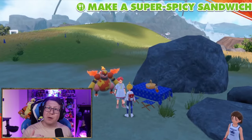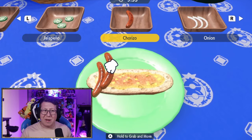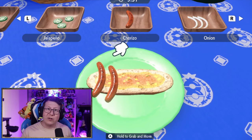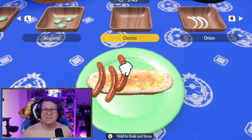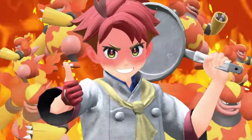After you have all the ingredients, you can go back to Crispin and then you can make your super spicy sandwich. If you accidentally forget an ingredient or you mess up the sandwich, don't worry because you get all your ingredients back and you can make it again. And that's it — good luck on your battle with Crispin. I hope this helped, and if it did, make sure you subscribe for more Pokemon videos. Thanks!